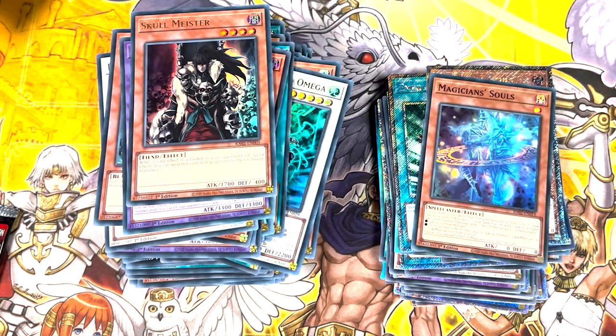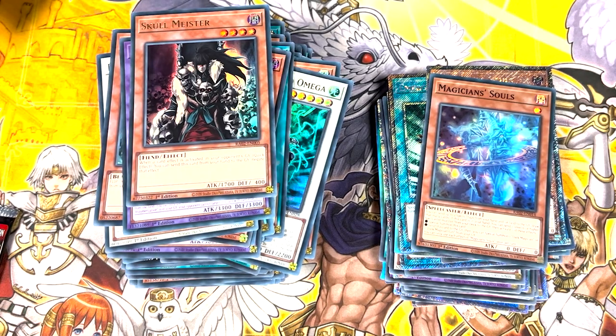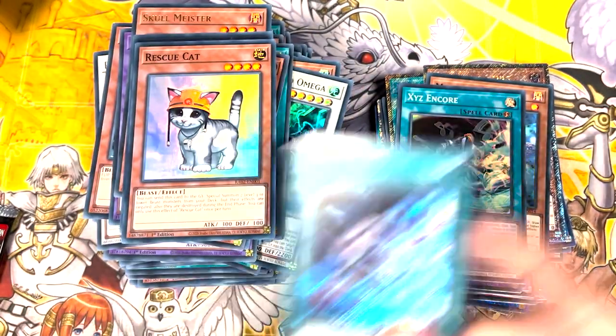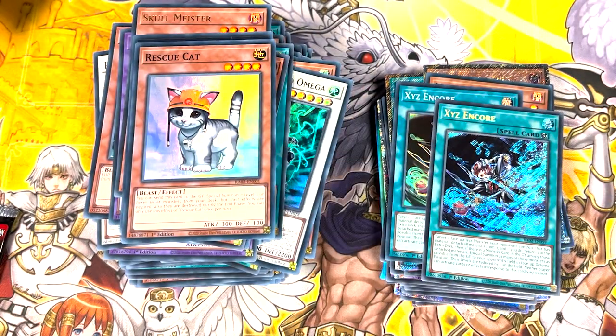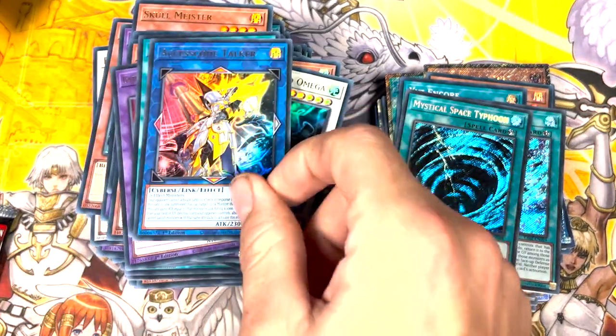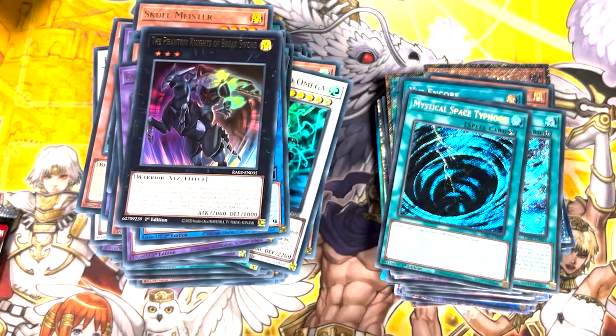Let's start speeding through these last ones. Secret Rare — then I'll slide in and stop on it. So we have another Ixion's Encore, Degarious, Rescue Cat, another Ixion's Encore. Secret Rare MST. Ultra Guru. Book of Eclipse. Access Code — the most Access Code of the box? Yeah, as far as I remember. And a Breaksword. Two packs remaining.